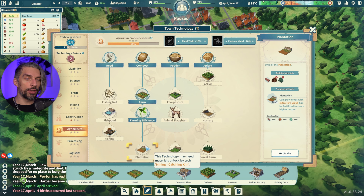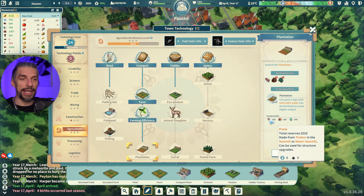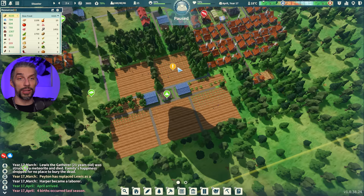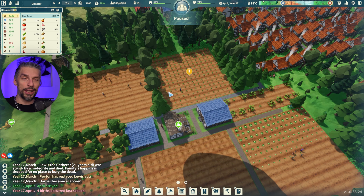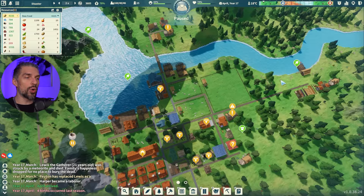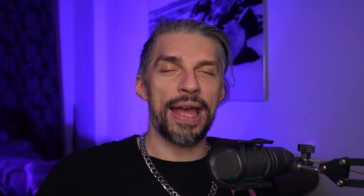For early game you don't need Plantation — it requires bricks and glass and is expensive, though that 40% extra yield would be useful later. Two or three farms is enough early game to supply most of your needs. Back it up with other production buildings in case something goes wrong — like forgetting to cycle your population through the farms. It's a good idea to have several buildings like docks and gatherer huts ready without workers so you can quickly reassign everyone there during a hunger crisis.